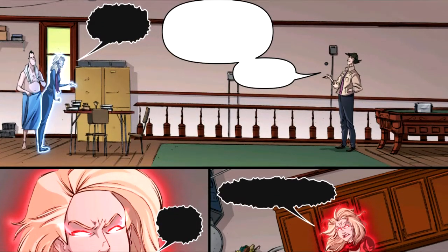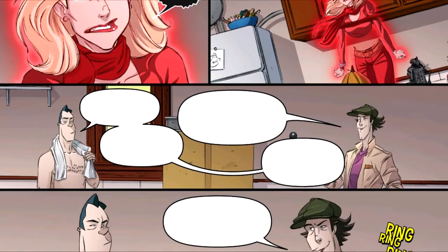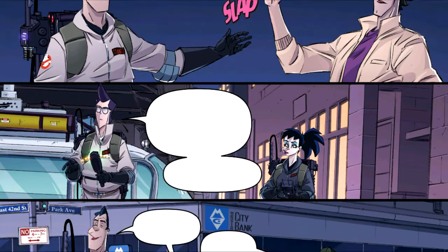Back at the firehouse, Ron Alexander has returned from Chicago to undergo his Proton re-licensing as part of his pardon. The hilarity ensues as Ray continuously jabs at Ron, making him the punching bag for the team.